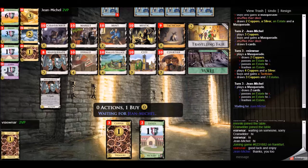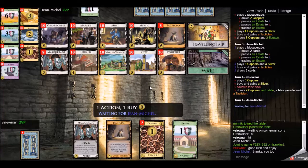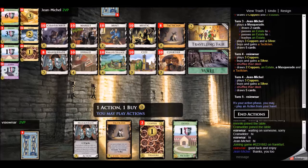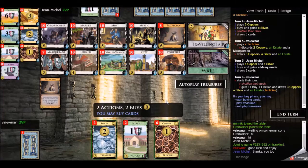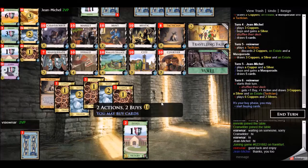Our first two turns were identical, and I believe our next two turns here are also identical. My opponent gets up to tactician, and we both pick up a second silver on turn four. The second silver is quite useful — it all gets trashed to mint anyway, and I can make use of the extra money on the turn I'm buying mint. Choosing to play tactician over masquerade there, hoping to see the masquerade on this shuffle, but I don't.